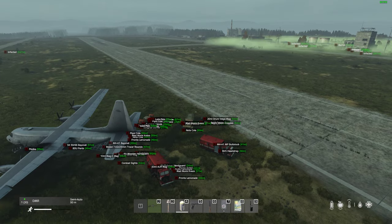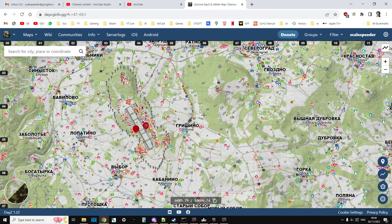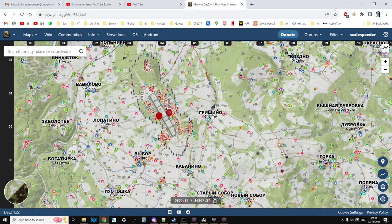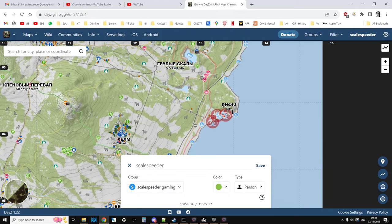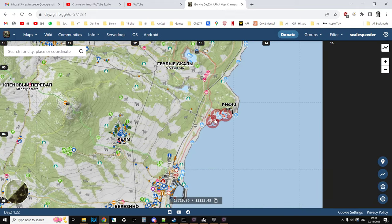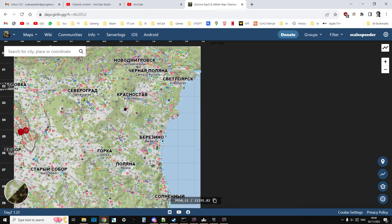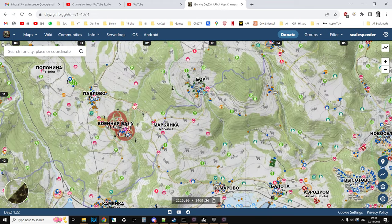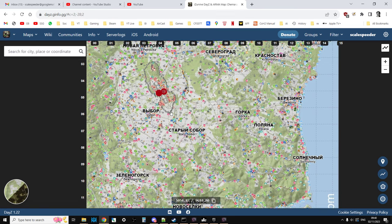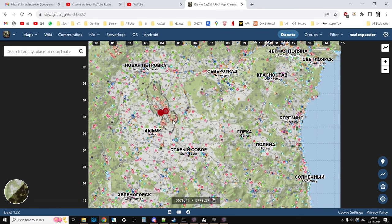Another place you might want to put them, if you wanted a more hardcore server, is you could move them from the Northwest Airfield and put them at, say, Rify in the gas, or down at Pavlovo in this gas here. So people would not only have to get all their NBC gear to get to them. I think it's nice that they've sorted out the Northwest Airfield, and by adding these events only there, it's really going to drag people in that direction and encourage more PvP fighting.